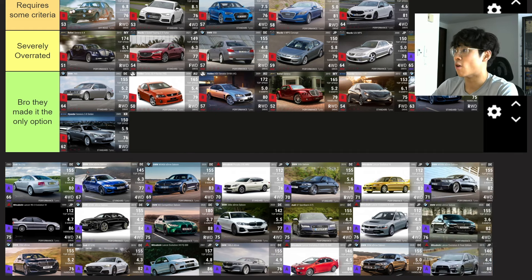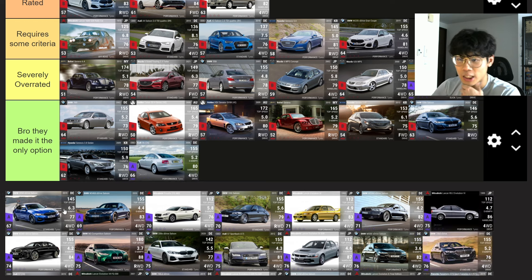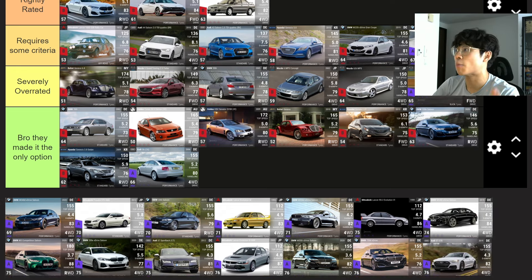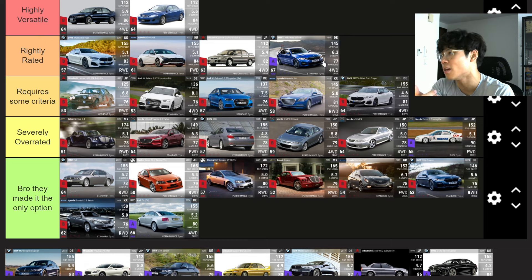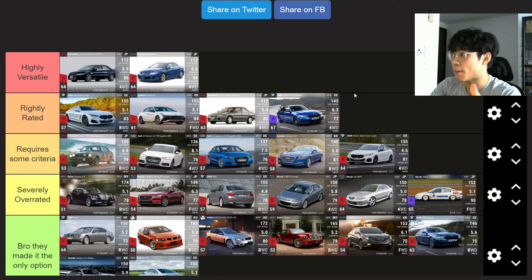Moving on to epics. The Mazda Zetas — Severely Overrated, would be pretty cool as an ultra rare. The Audi S6 — pure trash. The BMW 320d xDrive — four wheel drive, standard tires, 85 handling. Requires Some Criteria, borderline Rightly Rated at RQ 67. The problem with Top Drives is that at lower RQ you just don't get that use. But staying true to my rankings, I genuinely believe the BMW 320d is Rightly Rated — it is a competitive RQ 67.